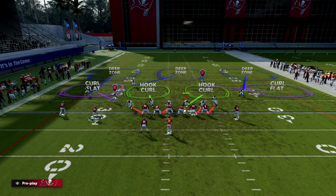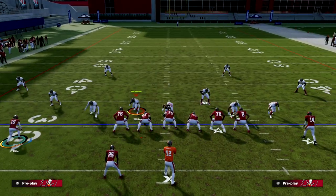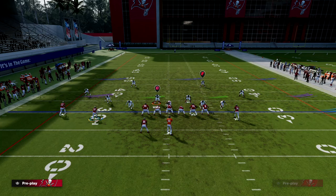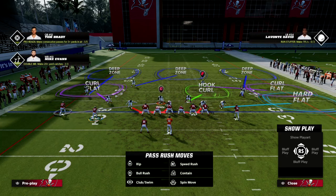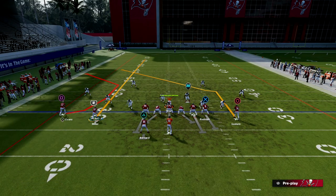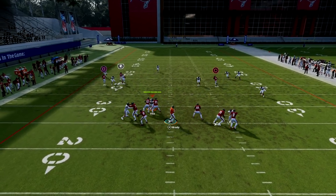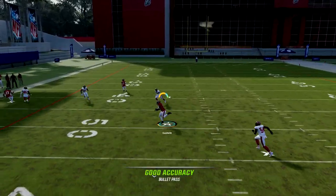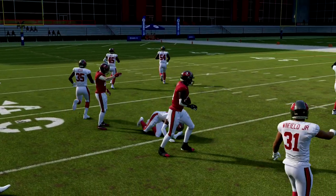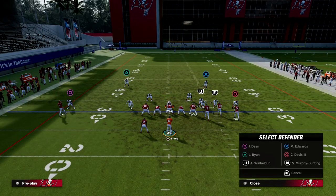Let's say your opponent decides they really don't want to give up the C route, so they're going to user it themselves. What this does is open up the mesh post — the post is another one of those routes they have to user. When they step up and go left to cover the C route, you can throw the post into a nice soft spot against literally every coverage in the game.